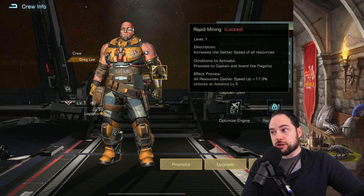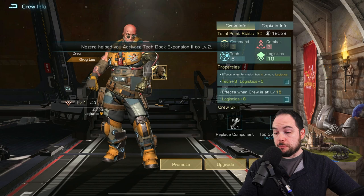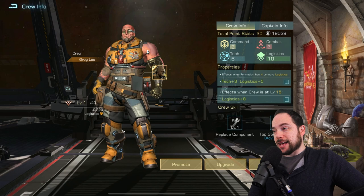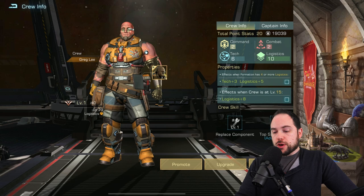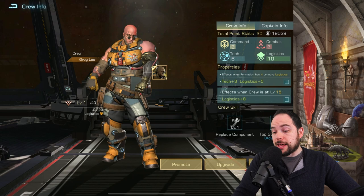He's probably not a top priority crew member for me, but I want to emphasize that gathering is kind of a big deal and you really are resource constrained heavily in this game, so I get the value there. He is a logistics primary, tech secondary crew member. That means when you start putting levels onto him, he's going to be almost entirely on logistics with a few extra points on tech. When you put him in a formation with four logistics crew members, you'd get three extra tech points and five extra logistics points. And when he hits level 15, there's another eight more logistics points.